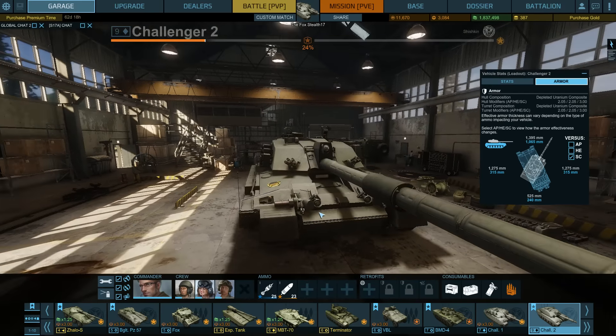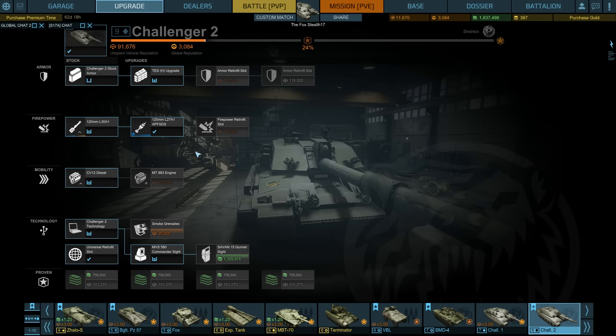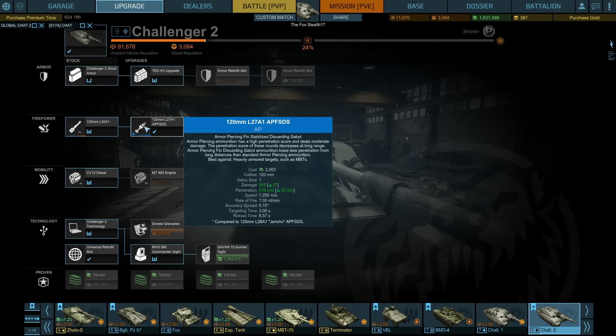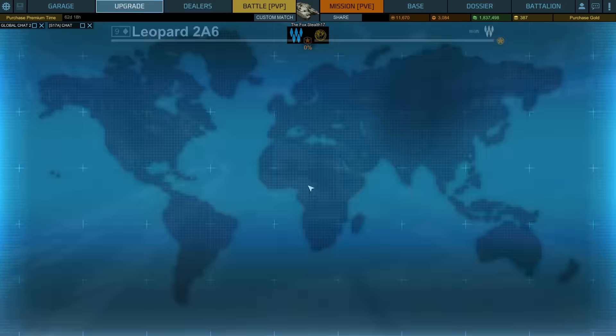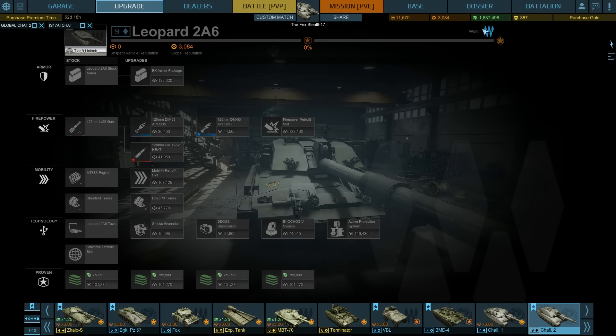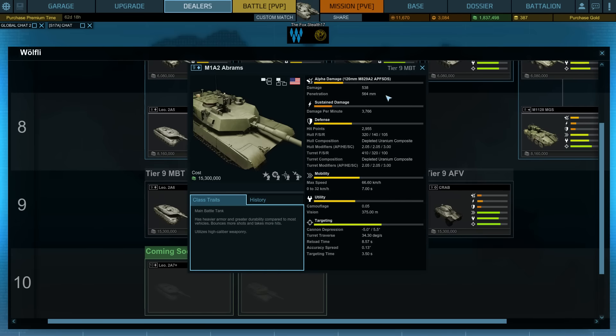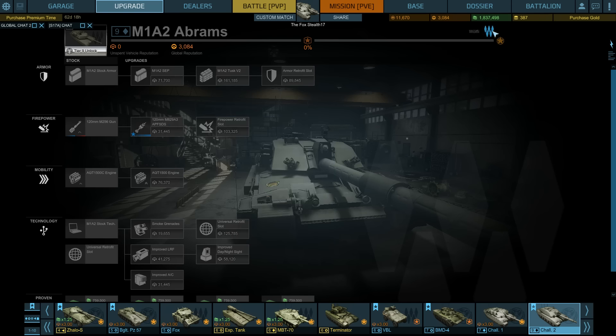What about the gun? If you have armor this good, the gun has to be some sort of balancing factor — and yes, it is. The gun sucks. You have a penetration of 518mm, and that's with the upgraded APFSDS round, the L27A1. Compare that to other tanks at this tier: the Leopard 2A6's APFSDS round has 606mm — that's over 80mm more. The M1A2's APFSDS has 592mm, still 80mm better. Very, very significant difference.